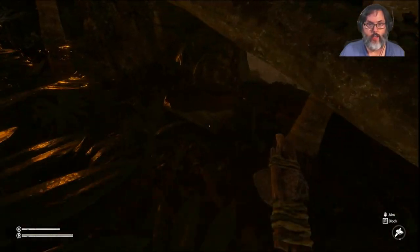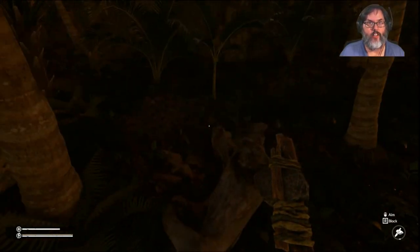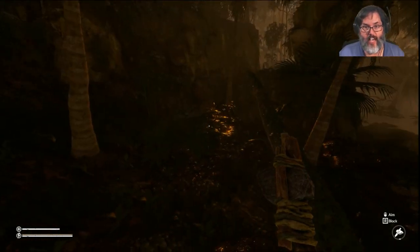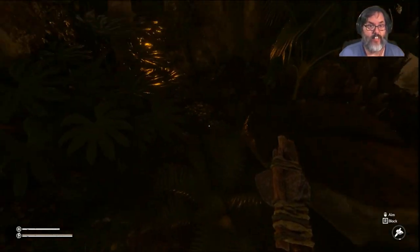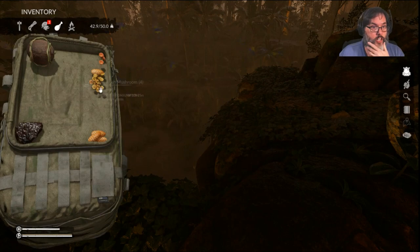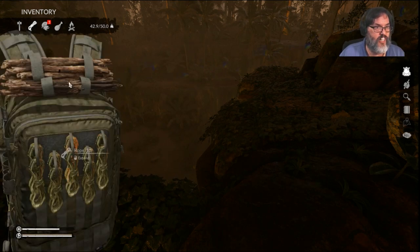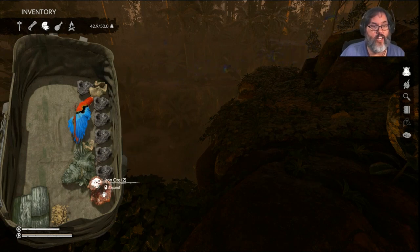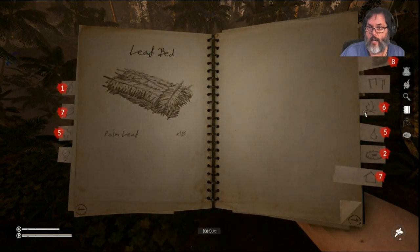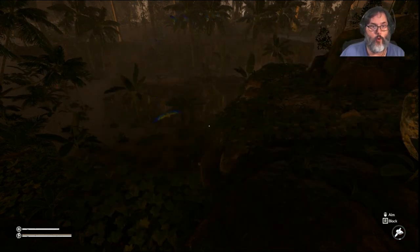Hey guys, RC here back with episode 4 of Green Hill. I ended up moving to the northeast and then working my way back to the west once I got up to the northern boundary. When it got dark I built a leaf bed. We had picked up some more nuts, a couple of mushrooms, cooked up some capybara meat, stocked up on sticks and rope. We found a cave where we got some obsidian stone and our first two pieces of iron, which opened up the mud charcoal furnace and the forge under the fire tab.